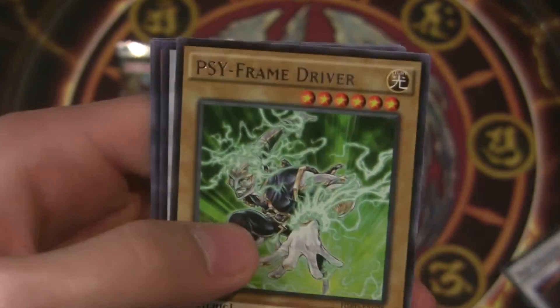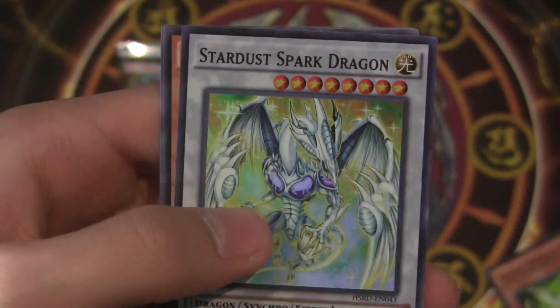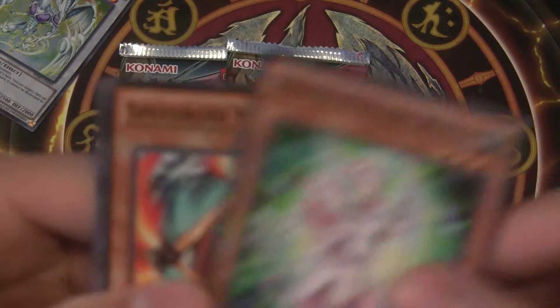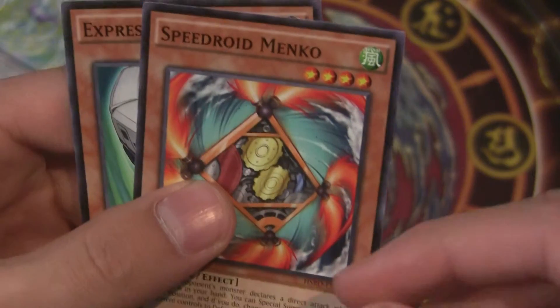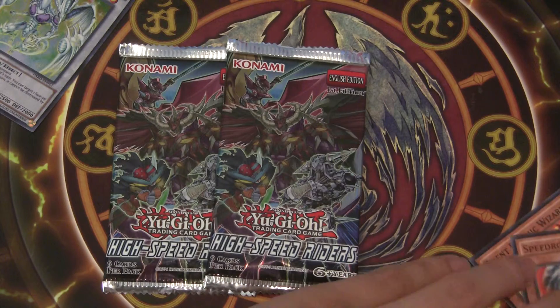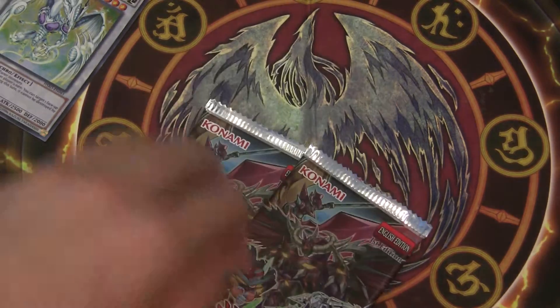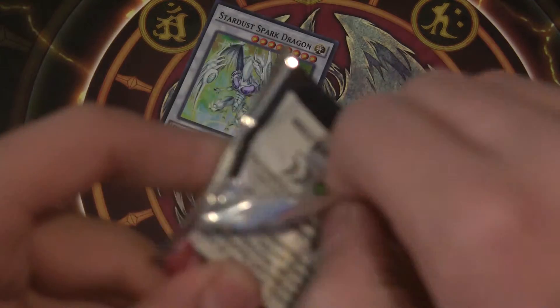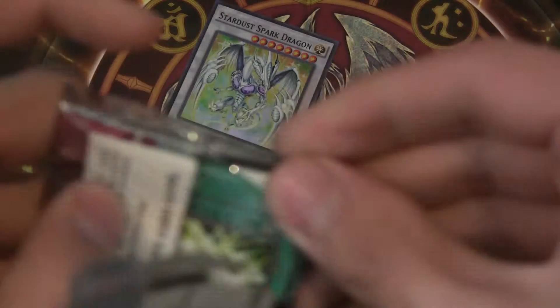Let's see what we can get. Pack one: Red Dragon Archfiend, Red Cocoon Crevons, Silent Psychic Wizard, Psy Frame Driver, and Star of Spark Dragon as our Super Rare — that's a pretty cool one. We also got Serene Psychic Witch, Speedroid Menko, and Expressroid. Star of Spark Dragon for our first holo, not a bad one to get.